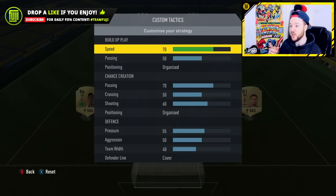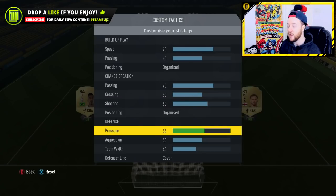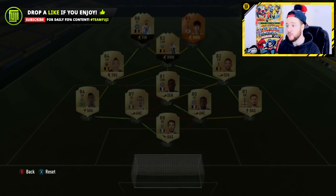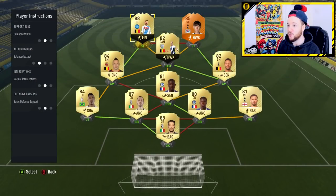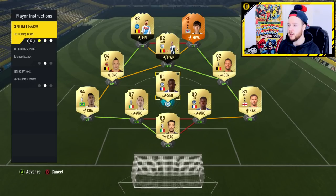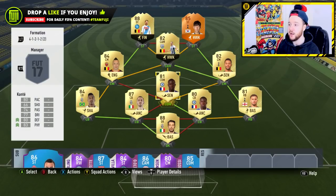The custom tactics I was using: width 70, speed that I changed brought chance creation up to 70 as well. My pressure has gone from 60 back down to 55 and my team width at 40 - I was really enjoying it. For player instructions, these two get in behind, the CAM to stay back while attacking, and the two fullbacks to stay back while attacking. The two midfielders I leave exactly the same, and the CAM I sometimes tell to stay forward but for this team I like them to drop back to put my opponent under pressure.